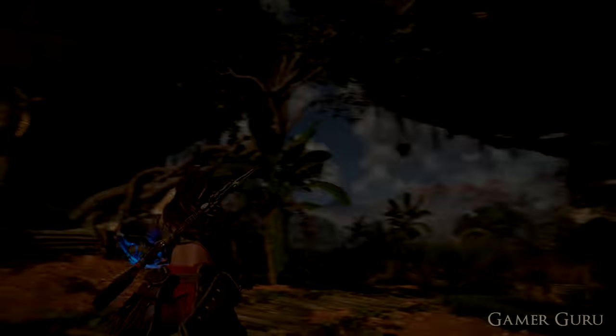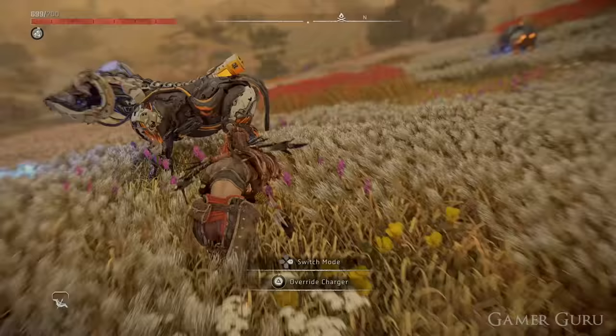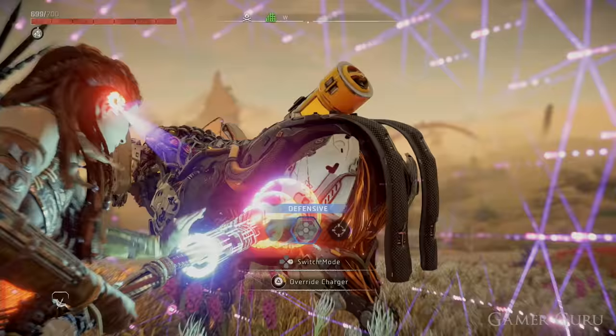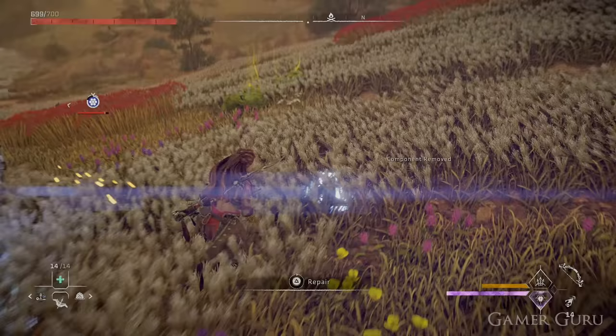If you're playing on easy difficulties, you don't actually need to break off specific machine parts to farm them. Say you need the tusk — on harder difficulties you have to shoot off that specific tusk before killing the enemy, but on easy and story mode you just need to kill the enemy and it has a chance to drop pretty much everything. If you are on harder difficulties, a useful trick is to override the enemy and then shoot off parts while it's essentially passive.